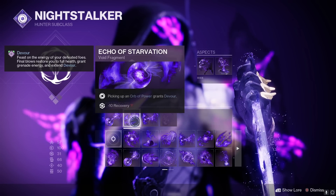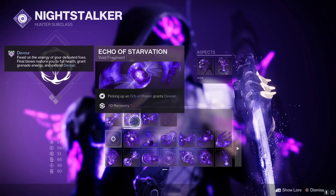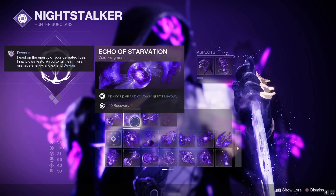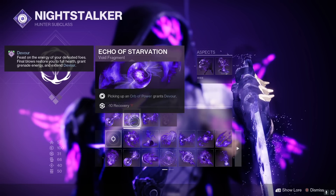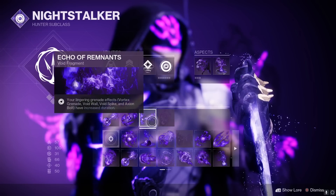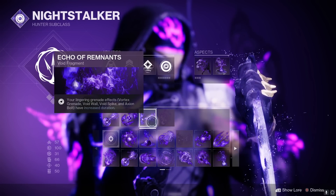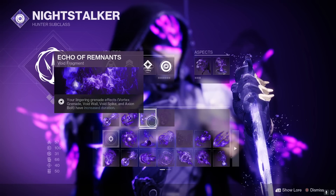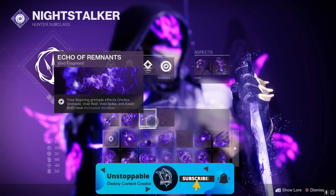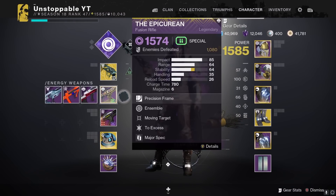We have Echo of Starvation - picking up a Void orb grants Devour. Not that many people use this one but it has been really good. Final blows restore you to full health, grant grenade energy, and extend Devour. We do lose 10 recovery but because we're getting Devour it counters out. The final fragment is Echo of Remnants - your lingering grenade lasts longer with increased duration, which is crucial for doing a lot of damage alongside the Malfeasance.